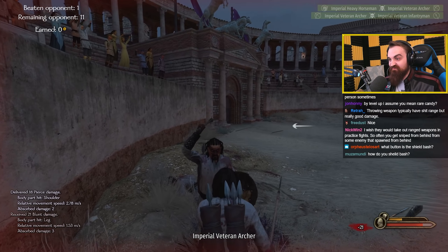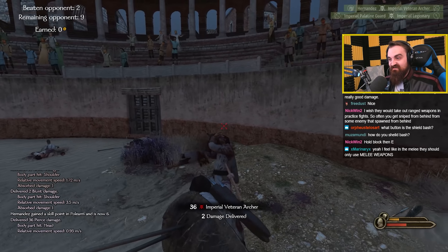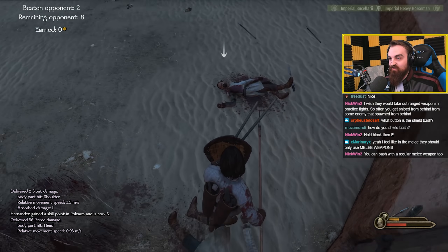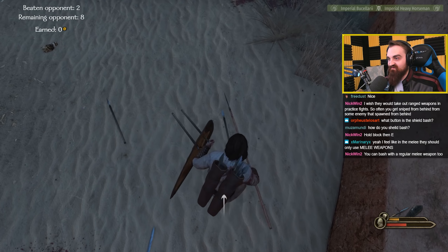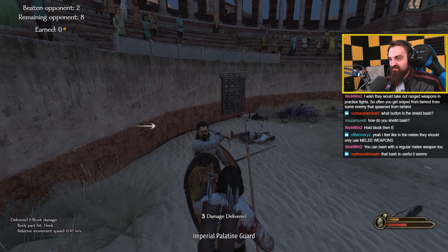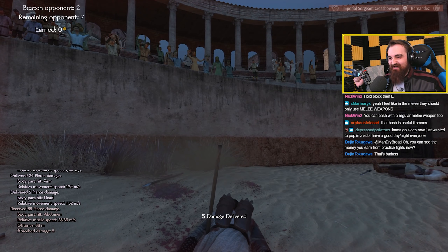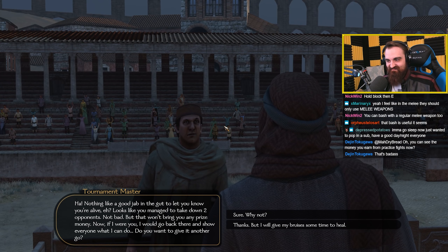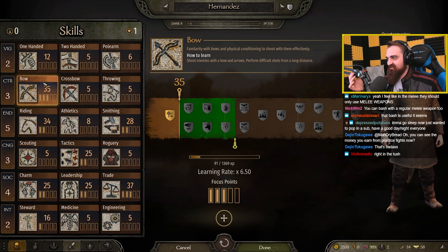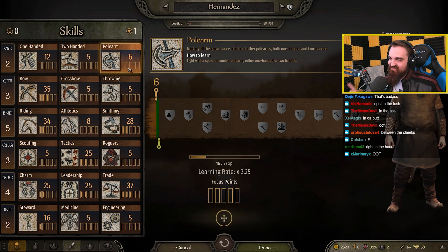He is really nasty at this range — he's got much higher athletics than me, he really kept on me. Did he drop a bow? No. I was really hoping he would drop a bow. Back off — there we go. I got an ass shot! Okay, I did alright. I only took down two people because you get paid based on kills — just whoever gets the last hit. I gained a little bit of skill points — I gained a point of polearm. Between the cheeks — actually the left cheek, I think.